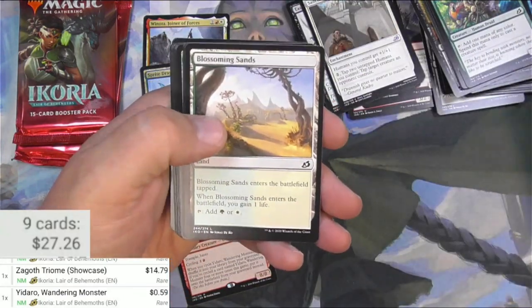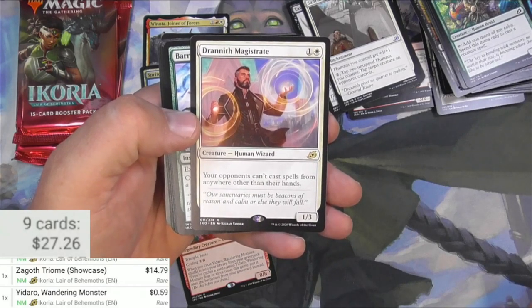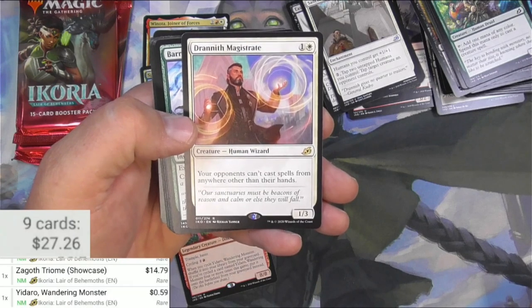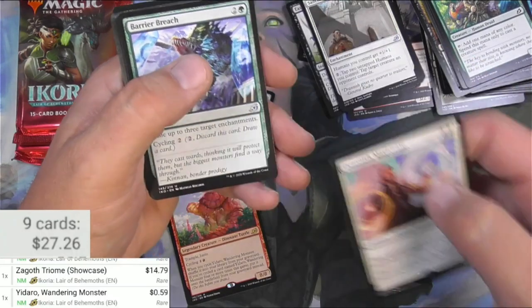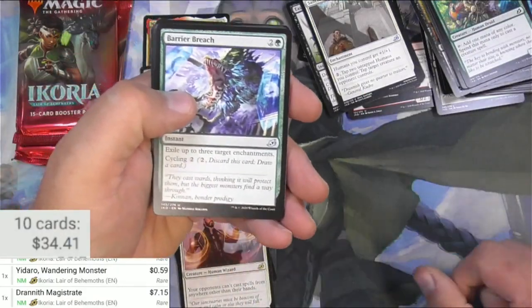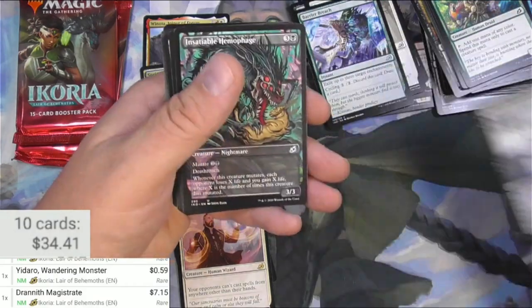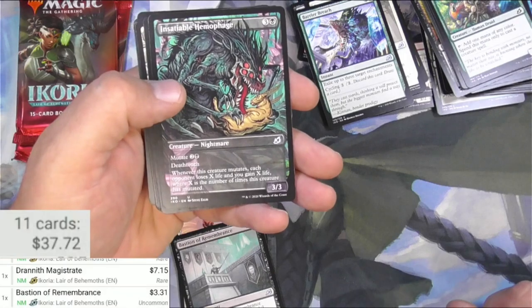Sanctuary Lockdown, Hornbash Mentor, Primal Empathy, Humble Naturalist, a Ventasaur, and a Whisperer. I'm getting a bunch of companions here — I need a Lurrus, that'd be great. Human Soldier, Blossoming Sands, and Drannith Magistrate — for one and a white, your opponents can't cast spells from anywhere other than their hands. That shuts down a lot of shenanigans from older formats. It's $7.15 so it's definitely in demand. Barrier Breach, Bastion of Remembrance is one I'll be scanning — good uncommon, three bucks.